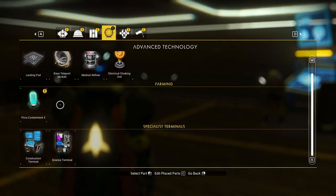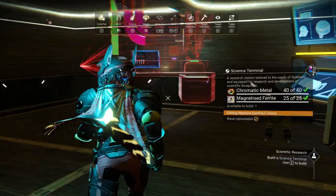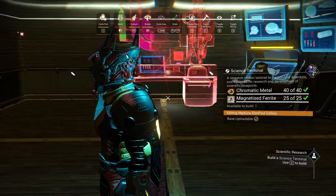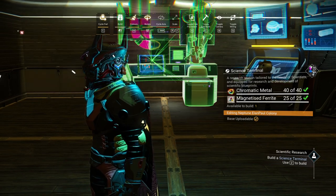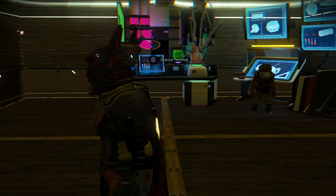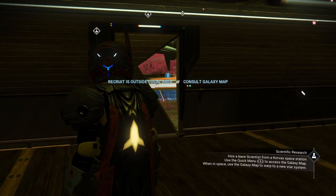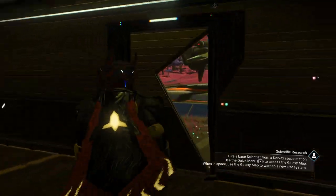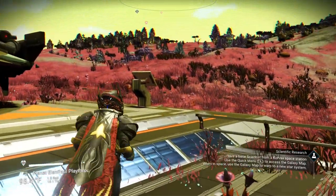Let's put the science terminal near our buddy over here. I'm going to put them literally right next to each other. Our Gek friend gave us the ability to make glass out of frost crystals, but I'm going to show you another technique.